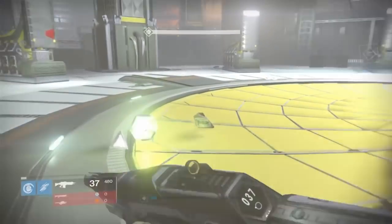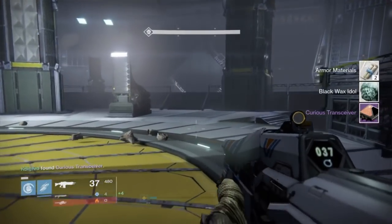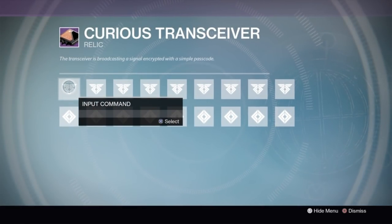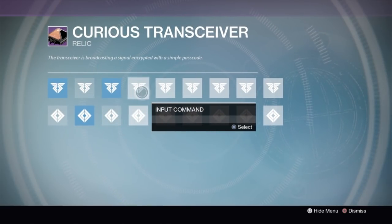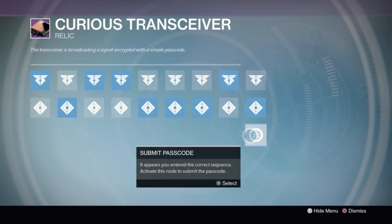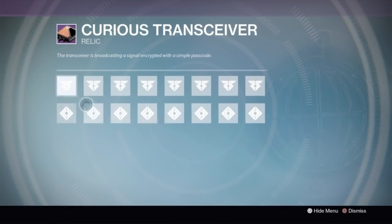After you finish this first Firewall mission, you pick up your little Curious Transceiver and you are on your way. This is where you have to input the passcode. There's going to be 4 of these — if it was a regular knight we would fill in the first box, if it was a Taken Knight we would fill in the second box. I'm just going to fill in everything for you. If you get it right, you'll see that little prompt at the bottom.